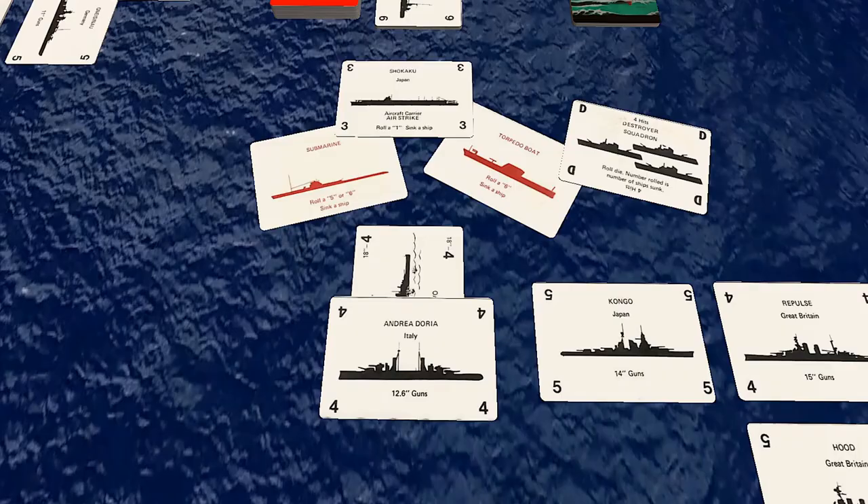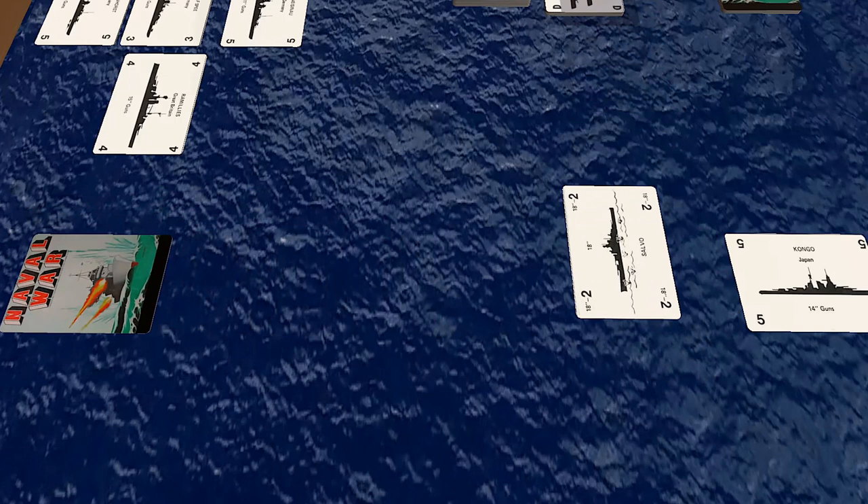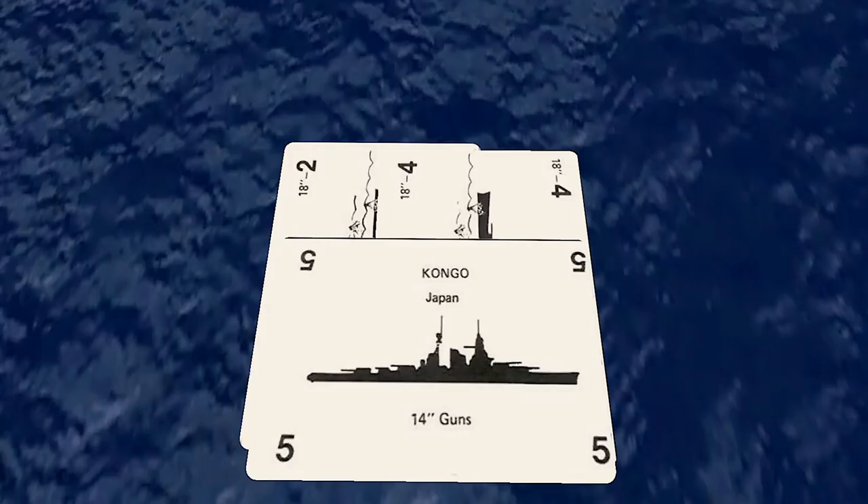So how does one sink another ship? Either through a successful airstrike, submarine, destroyer squadron, or torpedo boat attack, or by an accumulation of damage points equal to or exceeding a ship's hit number, which is shown on the card. The player who sinks the ship places it in a pile called the deep six pile; any salvo and damage cards are discarded. If a player ever has all ships in their task force sunk, that player is eliminated from the round and must discard any remaining play cards, but they need not be shown to other players.